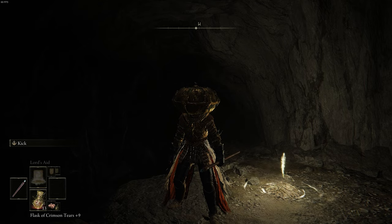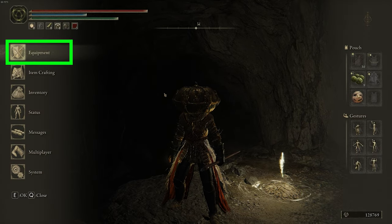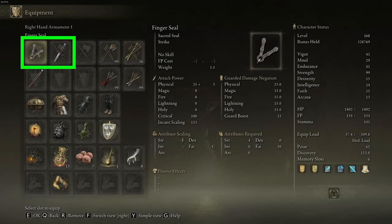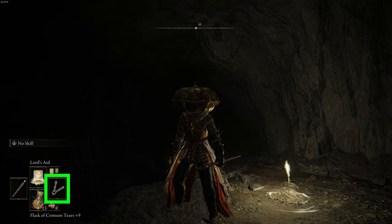And then if you want to switch the items in your right or left quick item slots, what you need to do is open up your main menu and go to your equipment tab. For the right quick item slot, you're going to use one of the first three boxes in the top row — you're going to choose a weapon that can go in your right hand, or in other words, in the right quick item slot. So I'll just choose this dagger, and now I have a finger seal and a dagger that I can swap between in my right quick item slot.